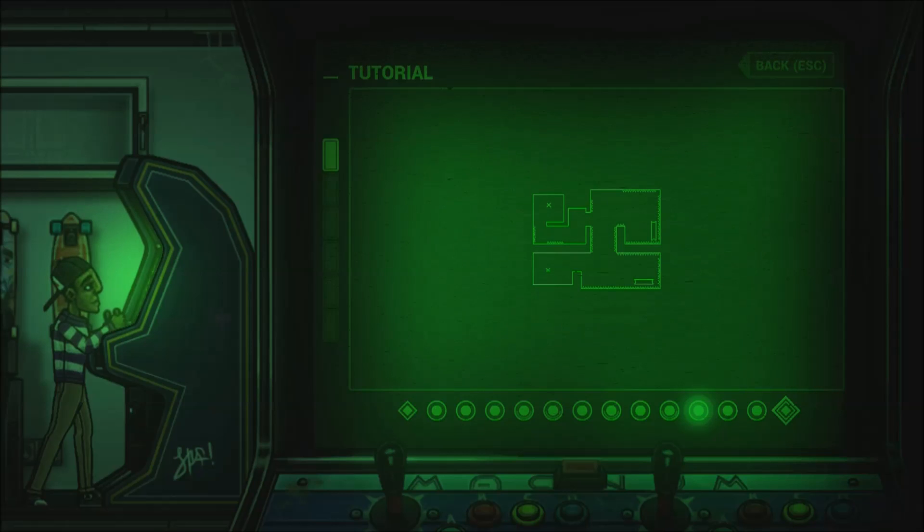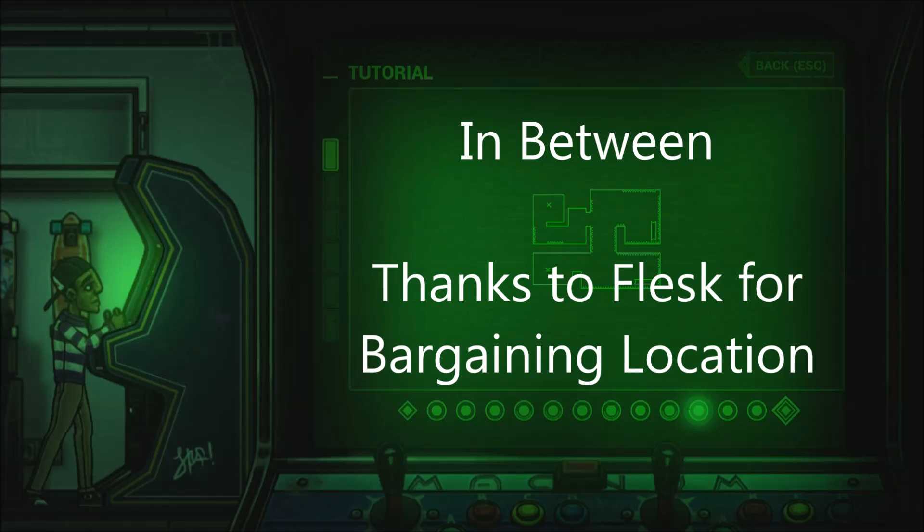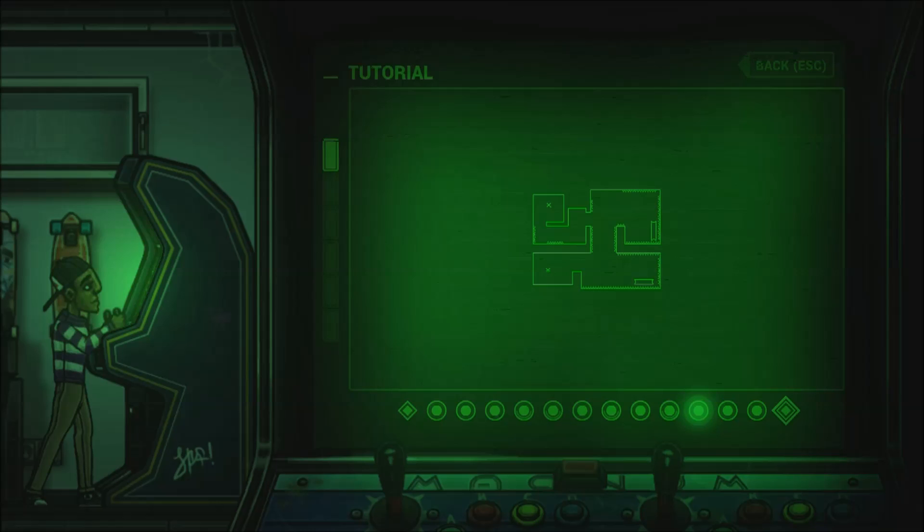Hello all, welcome to the In-Between tutorial on getting all 5 out of 5 hopes, as well as the achievement known as 'Find a Way Through' — I'll cover that one a bit later. It's actually pretty easy. So let's start with the first one.